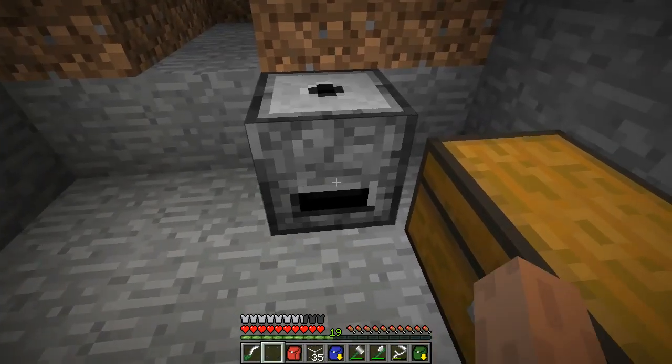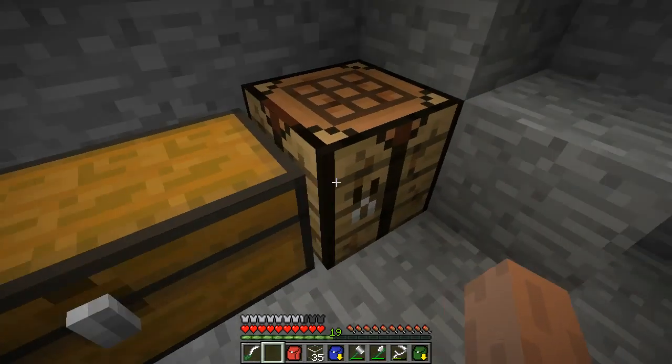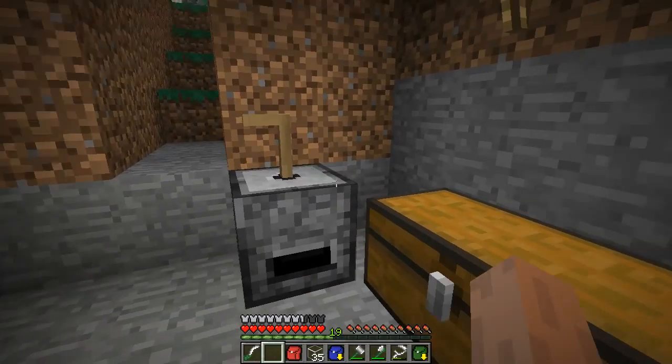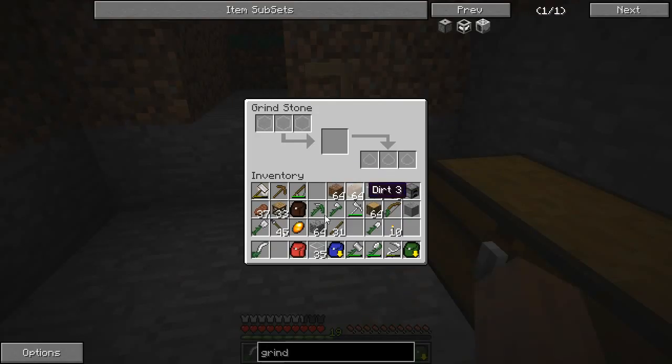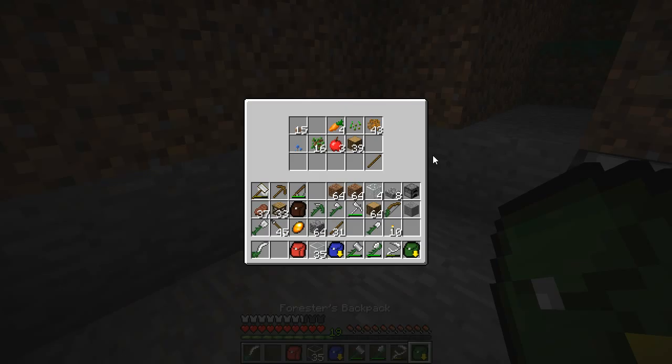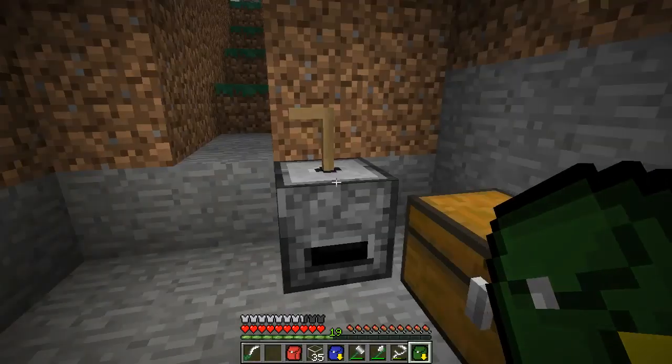And this guy can grind up anything he wants, assuming we give him a handle — like that. Wooden crank. Can he grind up cobblestone? Probably not. Have anything for him to grind? Seeds? I don't think they're grindable. So nothing for this guy to grind.